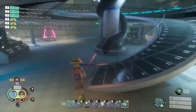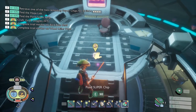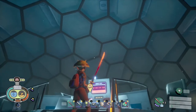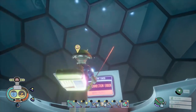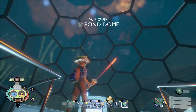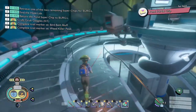Coming up this way you will find your pond super chip — it's supposed to be sitting on that chair but it's just floating here. I do recommend you experience this next part yourselves because I think it's one of the coolest parts of this lab: you can smack this keyboard and it will open up the dome so you can see the pond from inside the lab — one of the coolest parts. You can snag your pond super chip here.